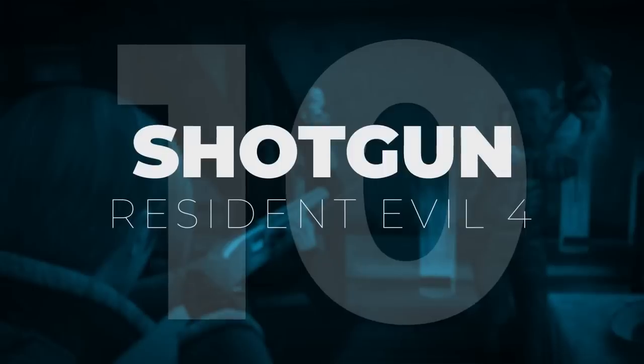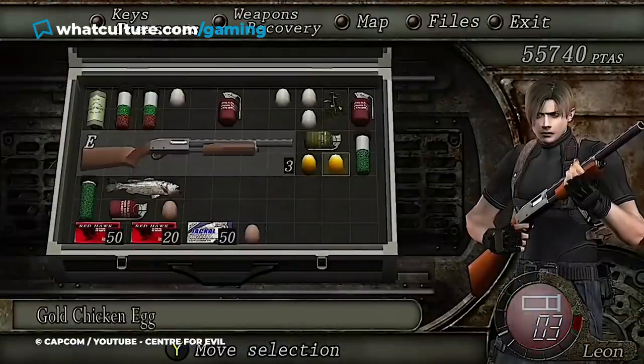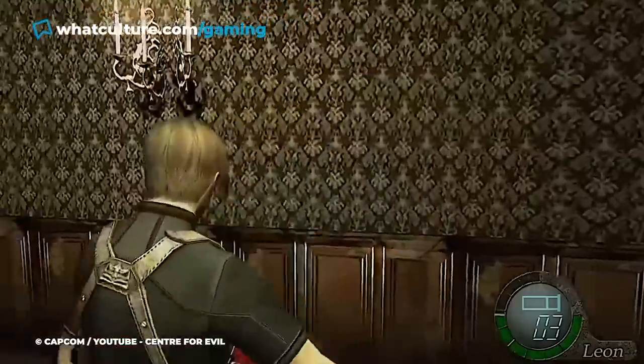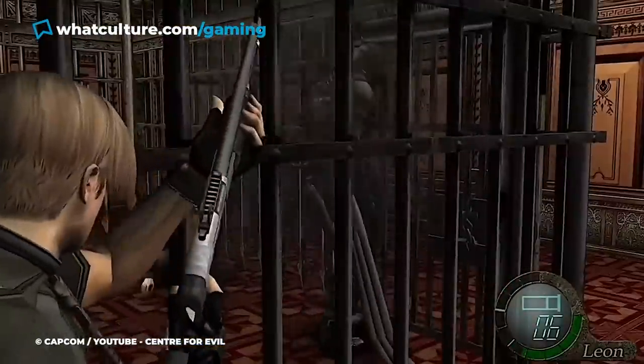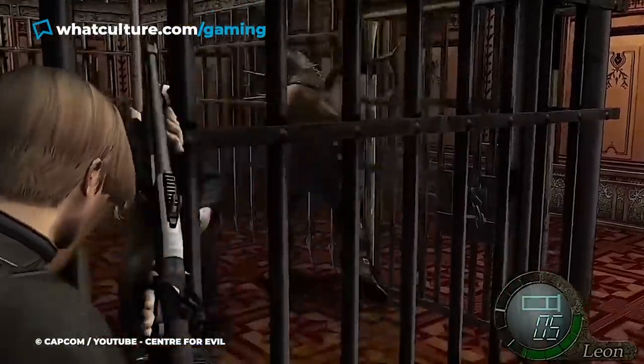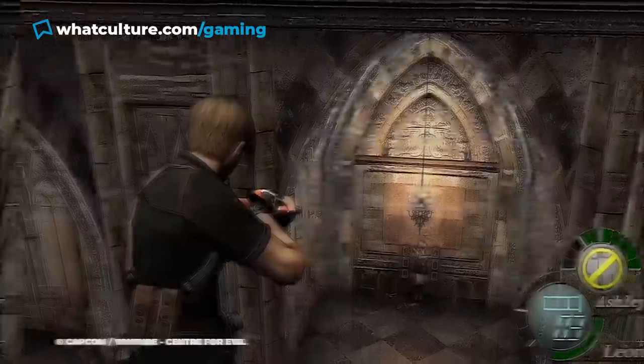Number 10: Shotgun, Resident Evil 4. The base shotgun you find at the beginning of Resident Evil 4 is a useful weapon early on, but it easily gets outclassed by most of the guns you get access to later in the game. It doesn't have the same stagger effect that the other shotguns get, and its poor range fails in comparison to the riot gun. Because of this, most players decide to replace the shotgun with a different model of gun as quickly as they can.